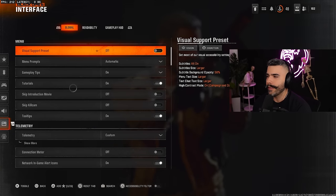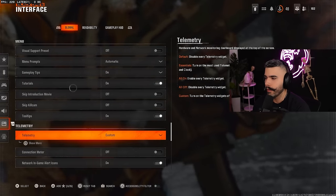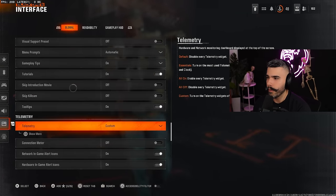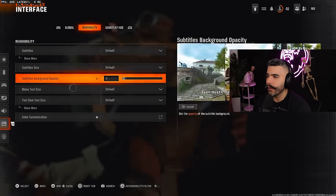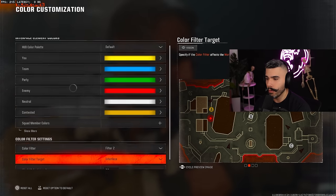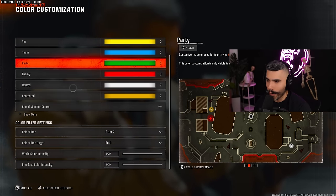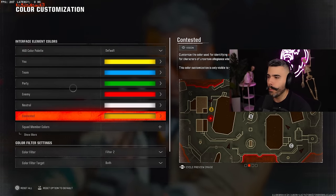Now for some important interface settings that didn't even exist in past Call of Duty games. Under Global you can turn on FPS counter, latency info, GPU temperature, GPU time — beneficial information. Under Readability, go to Color Customization, select Filter 2, and set both sliders to 100. This gives you more color, more pop, and more saturation — it makes your game look incredible. You can also customize colors for yourself, teammates, and enemies.